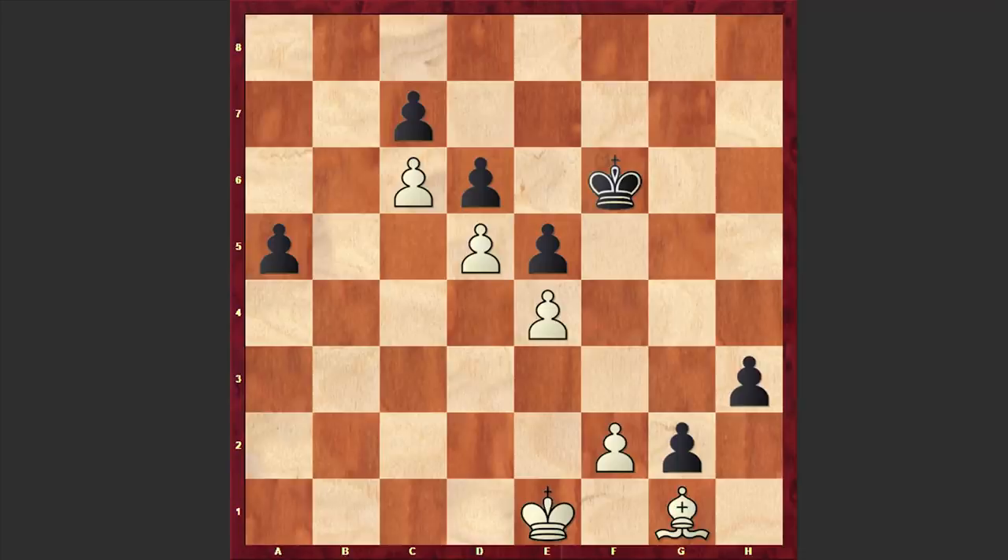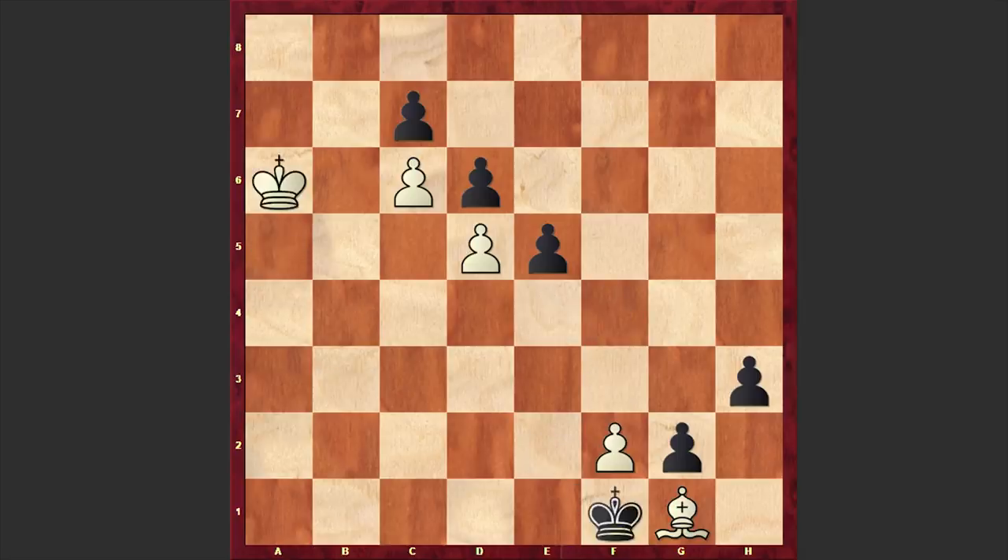With that idea in mind, white is playing f3. I have to tell you that playing a move like Kd2 is losing. If you try to come after these pawns then you can easily lose the game. Here is one of the possible lines — you can both protect the e-pawn and also stop the a-pawn. That's why let's immediately go after the a-pawn and see how black will win the game.